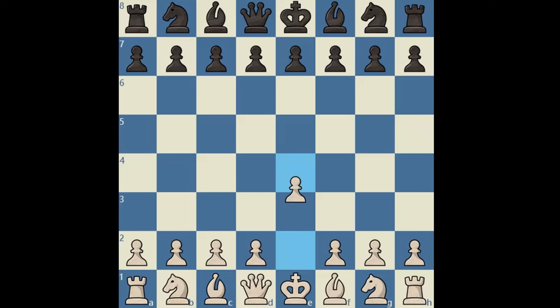So the game went e4, c5, d4. We are offering black the d-pawn without the intention of taking it back with the queen. cxd4, c3. Most of the time black will accept the gambit and play dxc3, Nxc3. And this is the starting position of the Smith-Morra Gambit.